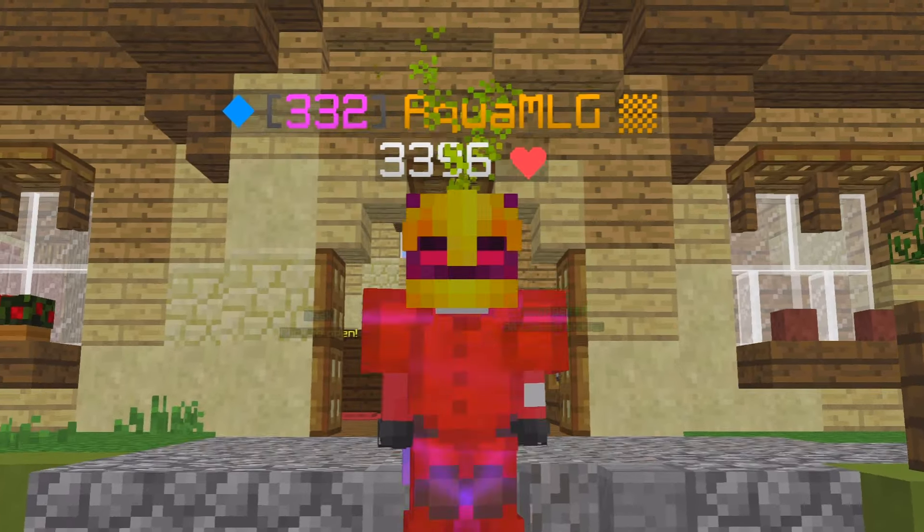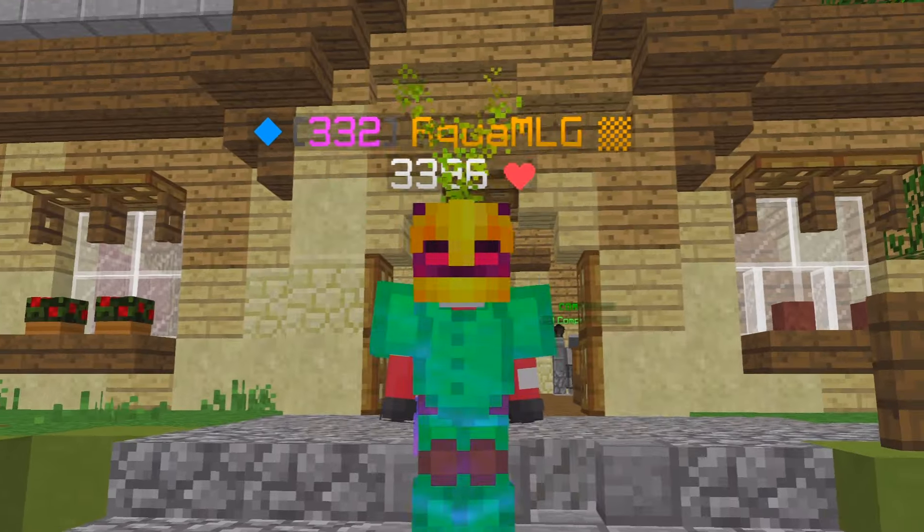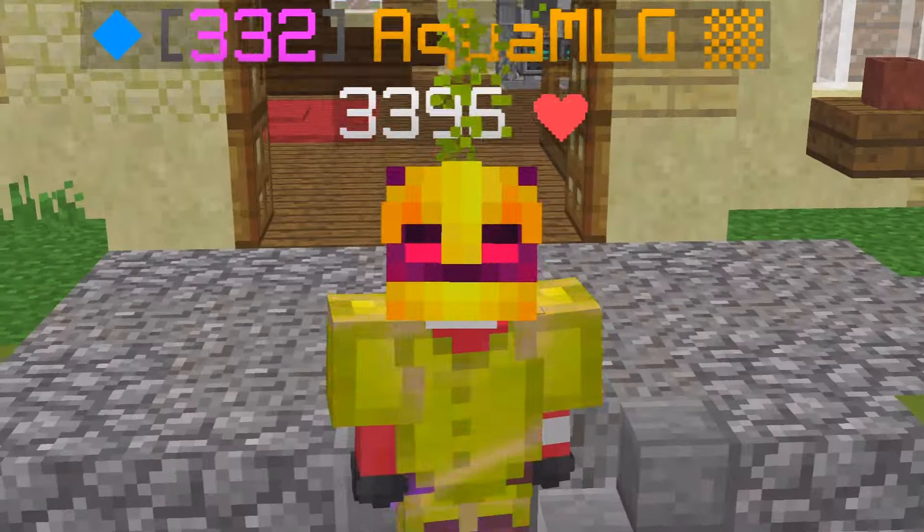Hypixel Skyblock 0.20.8 has released. This includes Pest Hunters Wares and Chocolate Factory Editions. Let's see what the update has in store.